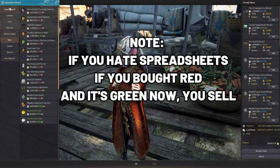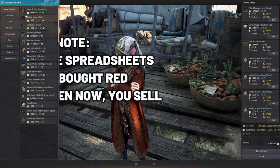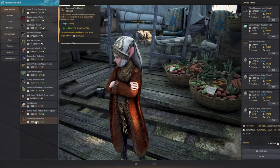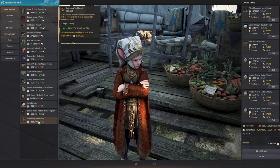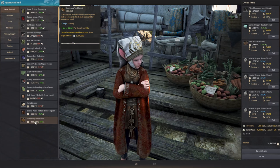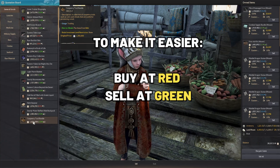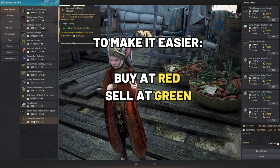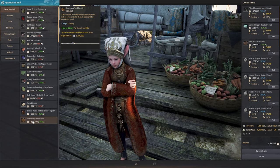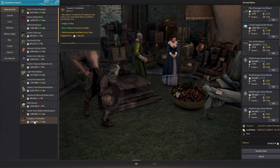Now let's look at the quotation board, which shows current item prices to make navigation easier. For example, under general goods I have items I bought at Balenos for about 77 percent and they're now 123 percent — so I can go get those items and trade them back to another territory at 123 percent. This is Altinova showing the current price, and here it's the same 123 percent in Hidel.